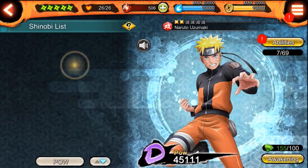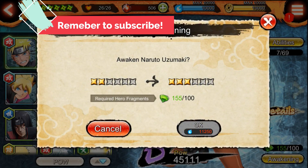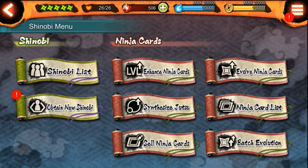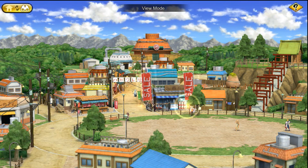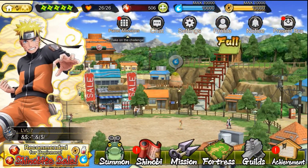So here we have a newbie village, and for example, if we come here where the ninjas are and we try to awaken Naruto to level 3, the game will not let us do that, because we don't have enough chakra — even when I have the max amount of chakra that I can get at this moment. So what you need to do is to increase the level of your establishments.